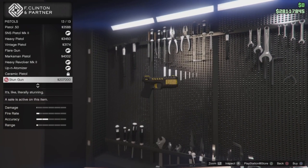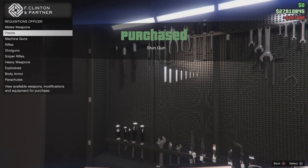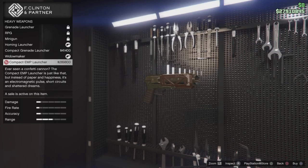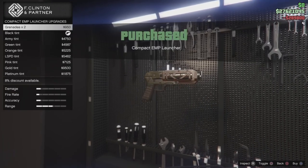Go to Pistols and go all the way down to the bottom — that's 207K. And for the MP launcher, go all the way down to Heavy Weapons and it'll be 289,000. Let's go, I can't wait to see this thing in action.